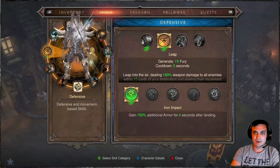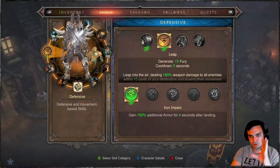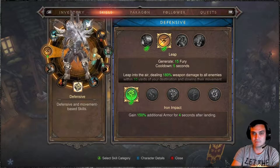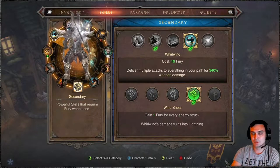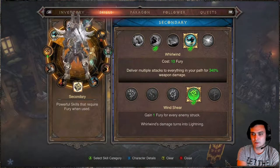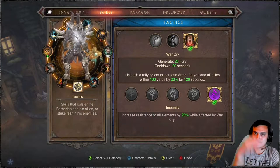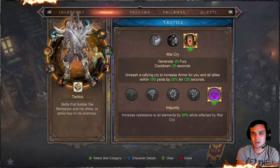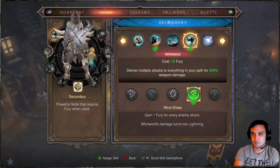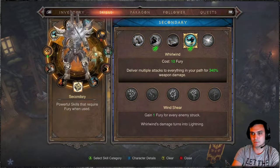For Whirlwind I'm using the Fury rune — one fury per enemy struck — because I need to keep my fury above 90% at all times. I tried replacing it with the Volcanic eruption rune but my fury was dropping below 90%, which I can't have because I need that 50% damage reduction from Aquila Cuirass. I still need to play around with it.